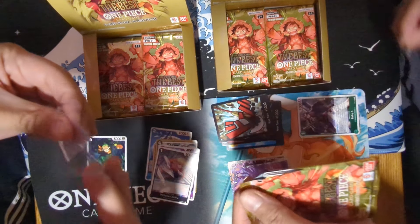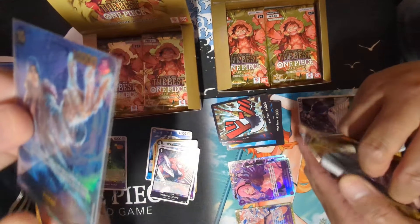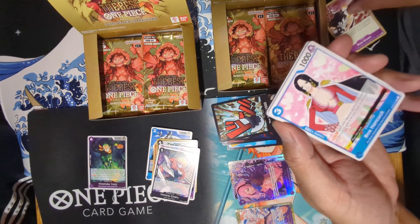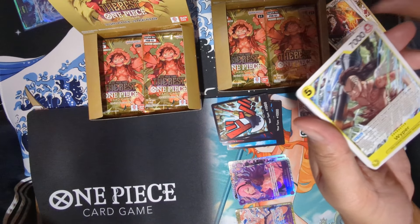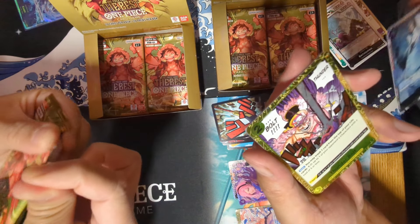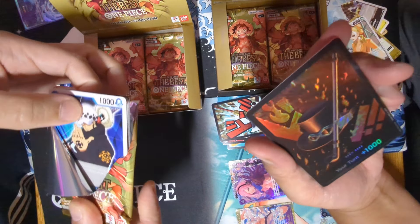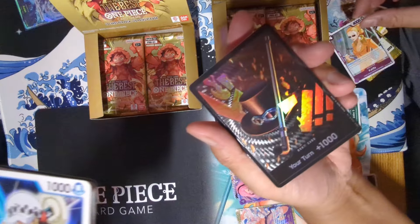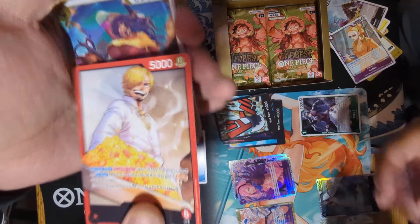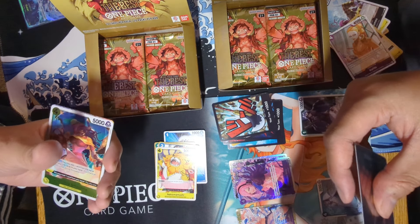We'll take that one. While you sleep with that I can start this one off. So that's the Kuzan Alt Art Secret Rare. We'll go through our usuals — Bartolomeo behind here. We got the regular Kuzan SR. Thunderbolt. Ali Roger. Khalifa. We got ourselves a Sabo Foil Don card — look at that. And I saw a leader card — I think I got the Sanji leader, the only leader one for this set.